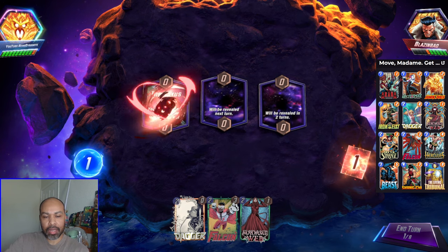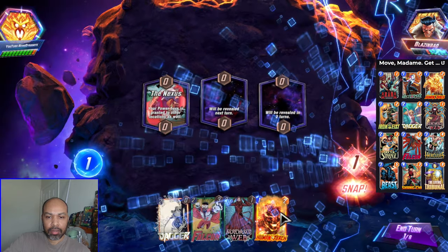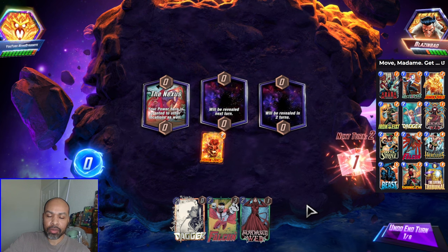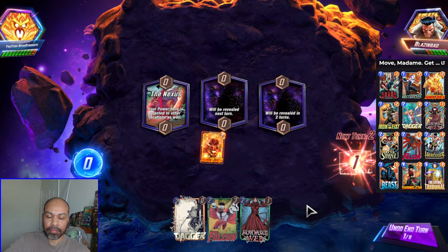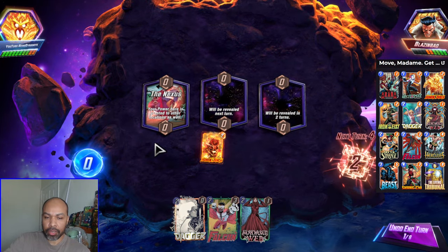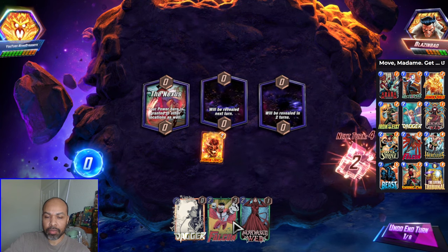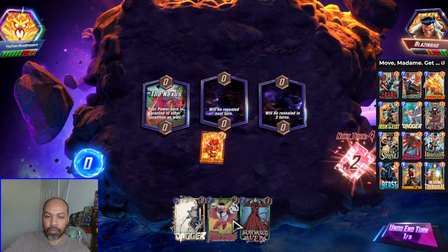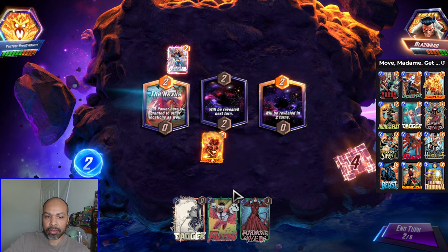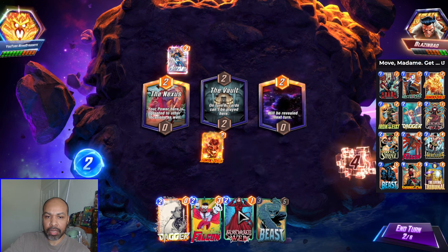Round 2 against an Arishem deck. We have Nexus on the board. We have Madame Web. So I will play Human Torch first, then Madame Web on turn 2, move Human Torch. Then on turn 3 I will play Falcon to pull back the Human Torch. On turn 4 I can play down Dagger after that, in addition to other cards I draw into. This game plan is shaping up pretty nicely.